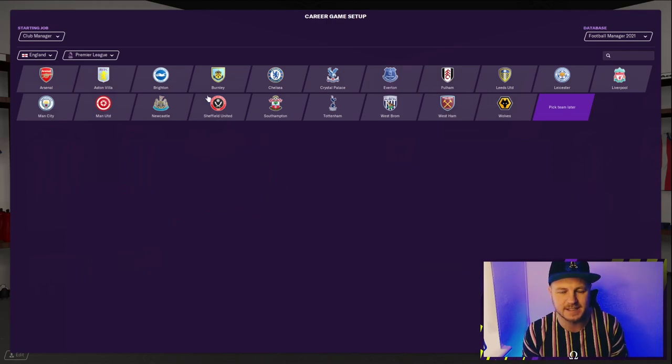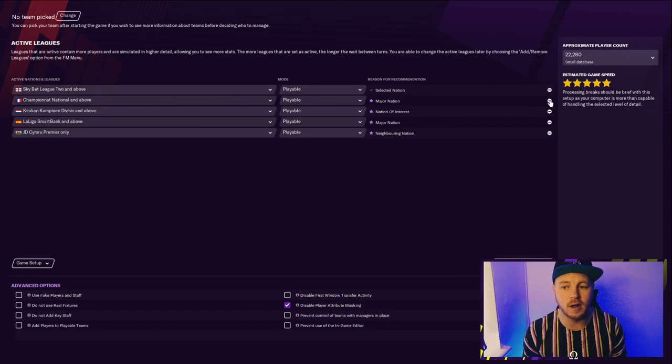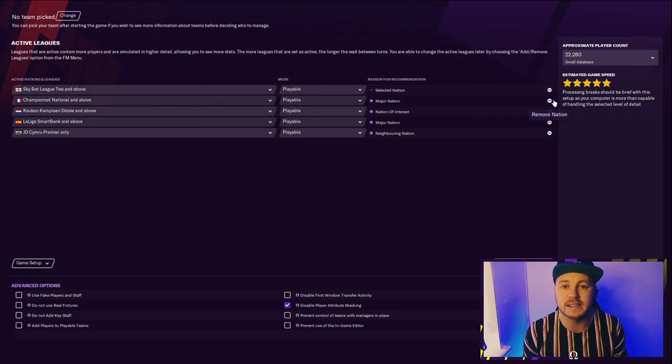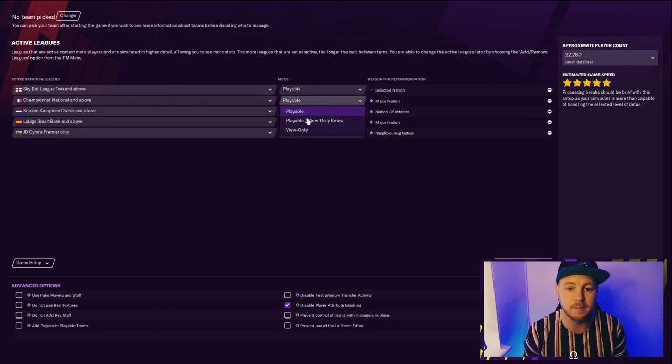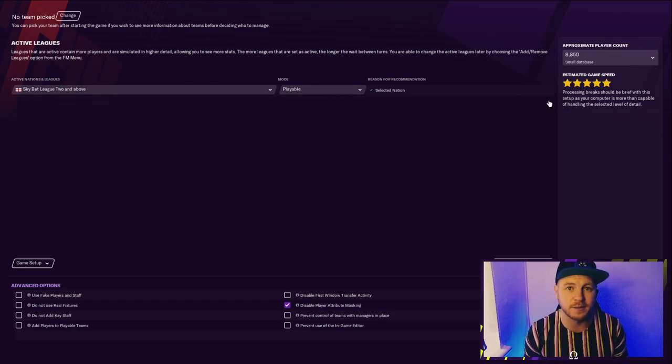Once you are on the advanced setup, the game will load up and take you to this page. Only really load the leagues that you wish to view, and you can do that by selecting 'view only' or the leagues that you want to play. And if you don't want to view or play any, just get rid of them — it will help your game play so much faster.